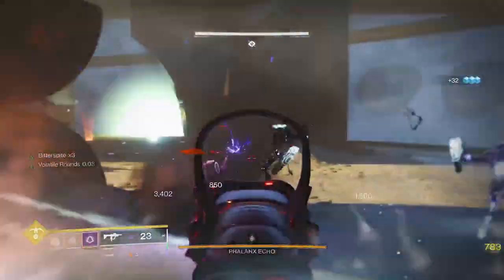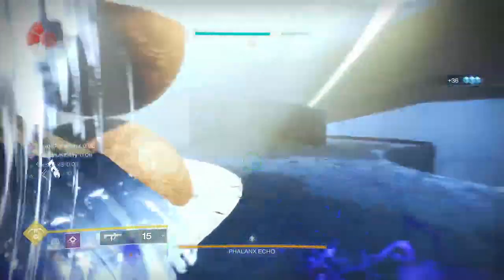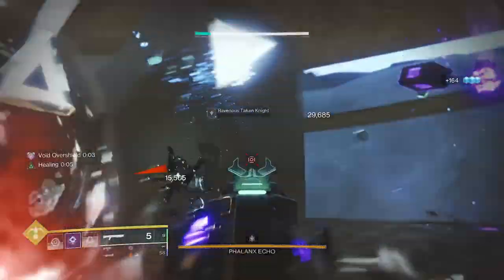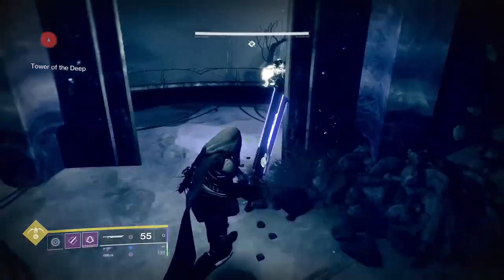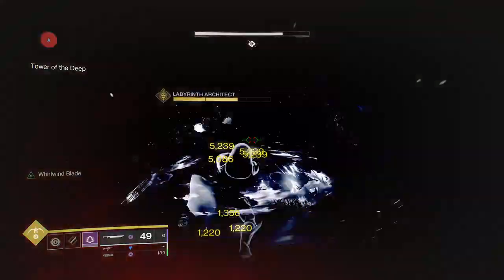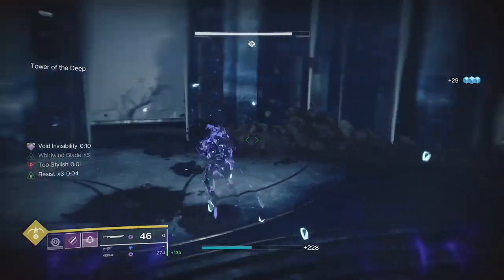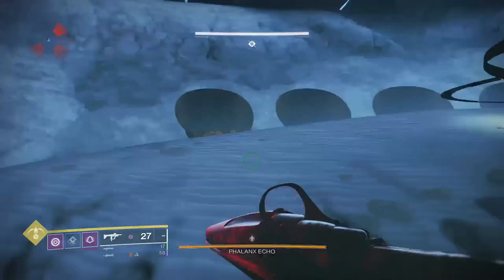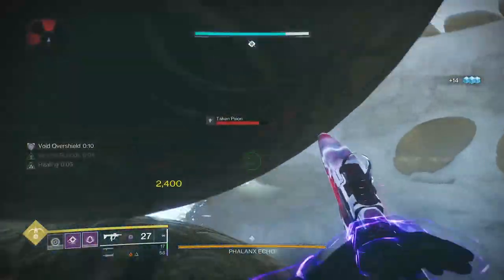We also have the Vortex Grenade — I think it's the best one for general cooldown per damage and it does great add clear because it pulls targets in. It too synergizes with Stylish Executioner, so we can just bank a grenade on something, kill it, and go invisible. The Void hunter might not feel as raw and visceral as some of the other subclasses but it definitely makes up for it in stealth, particularly in end game content — having the ability to just disappear really does come in handy. We're going to be using Echo of Undermining — void grenades weaken targets, great for extra DPS on bosses or ads alike.